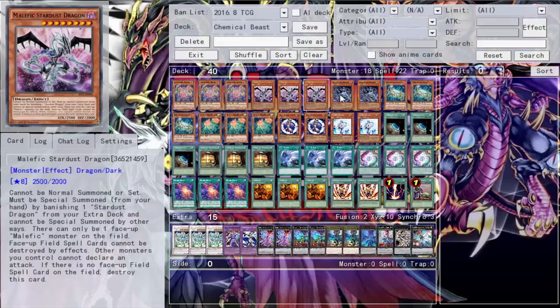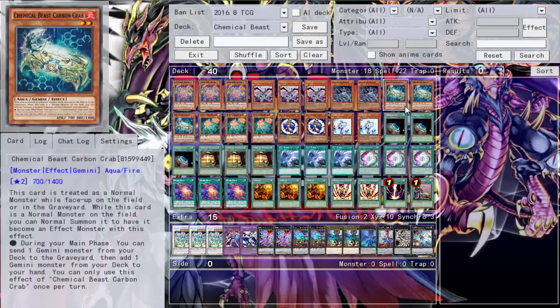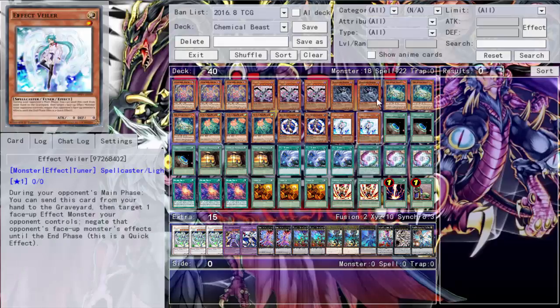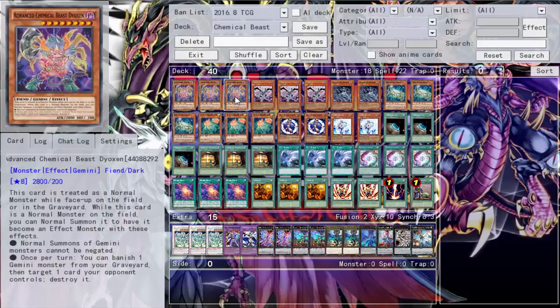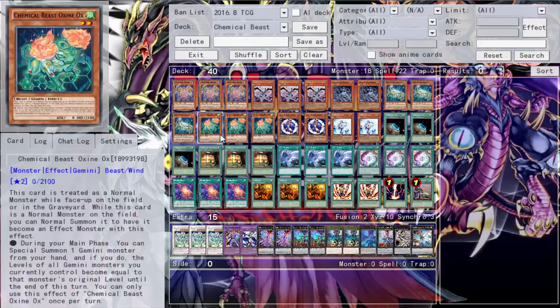Of course we run triple Trade-In — you're a Trade-In target, you're a Trade-In target, you're a Trade-In target — plenty of targets. We run triple Crab, the searcher. He's not only your searcher but we also have a way to search your searcher, which I saw from Lithium. I'll go into more detail when we get to Brilliant Fusion, but you can send a Gemini monster and then add a Gemini monster — send this to the graveyard and add your searcher back.